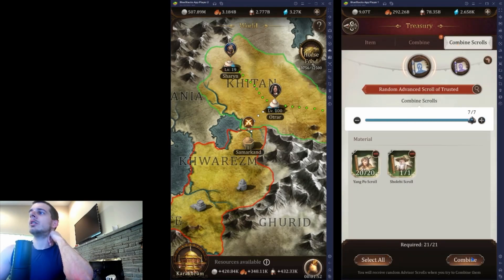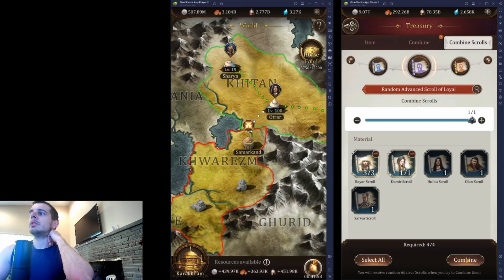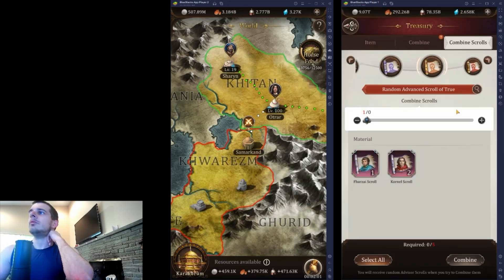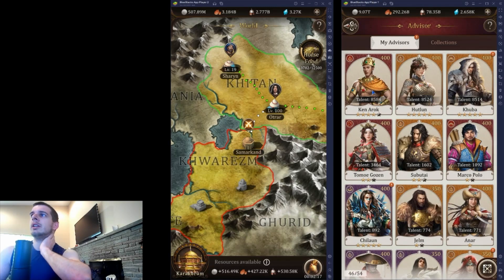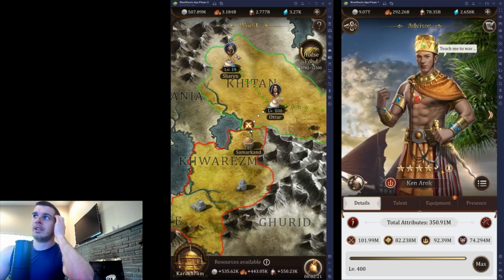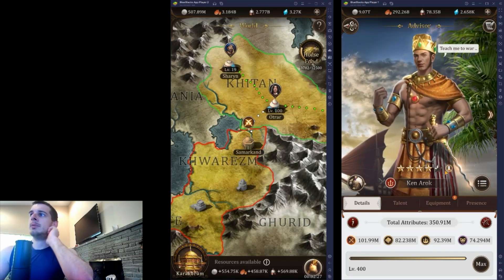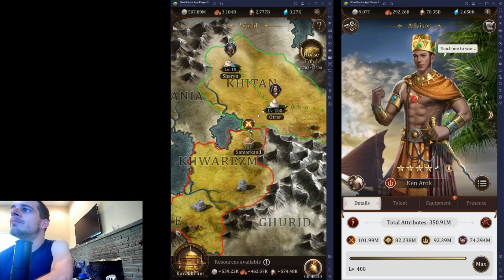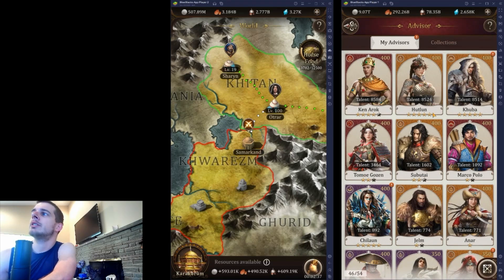When I reroll my scrolls some of them are going into Tomorrow and Marco. So if I go to combine scrolls — you drag the arrow up then select all and hit combine — if I had more scrolls and combined these they would randomly go into any red advisors that I have. Because I have three red advisors, they're getting split up between the three of them rather than all funneling into Ken. So it's gonna take me a really long time to get that last star for Ken, and I'm a little worried I won't have enough by the time the next SOV rush rolls around. That's a mistake to avoid — don't unlock too many red advisors, you'll just make things harder for yourself.